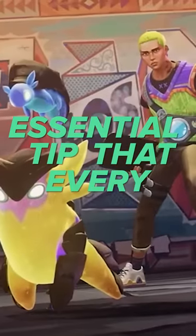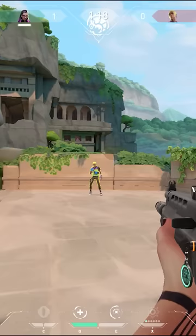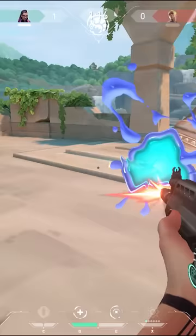This is an essential tip that every Gecko main has to know. Gecko's Dizzy ability, which acts as a flash for enemies in its line of sight, has a half-second wind-up time before it starts scanning. In that half-second, it's very vulnerable to being shot and destroyed since it only has 20 HP.